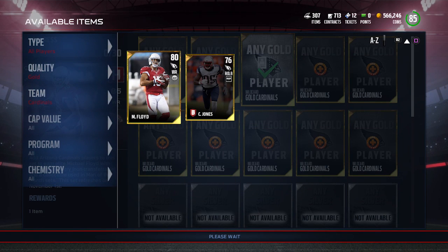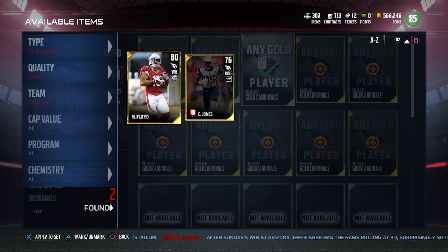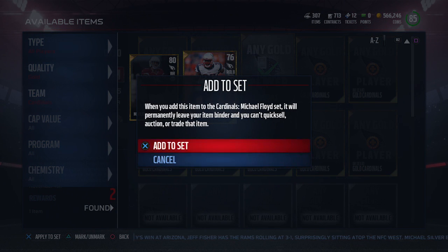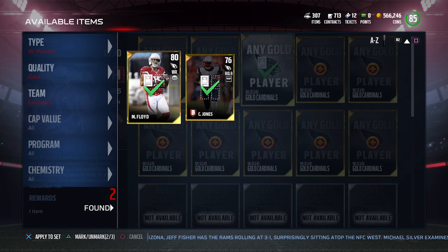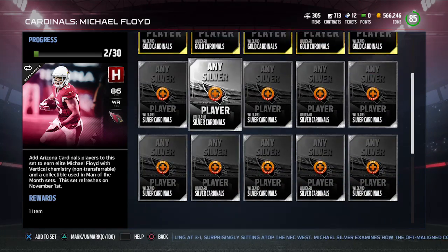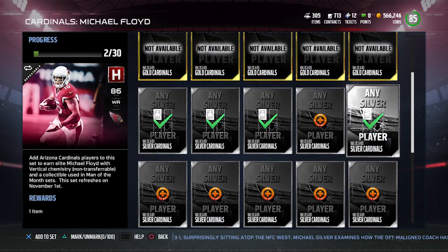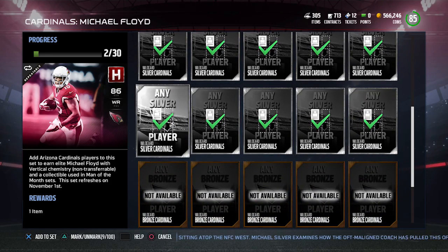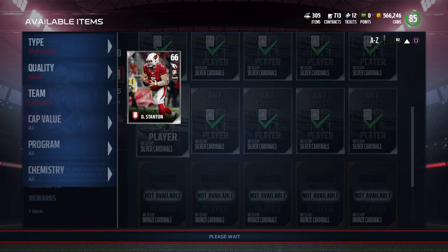So you go ahead and click that and then press X, and it's going to allow you to click on the players that you might have for the set. In this case I have a Michael Floyd or a Chandler Jones that I can put in here. All I have to do then is click triangle on each of those players, and then boom, I can add to set. I can do this for silver players as well and highlight all of them if I wanted to.